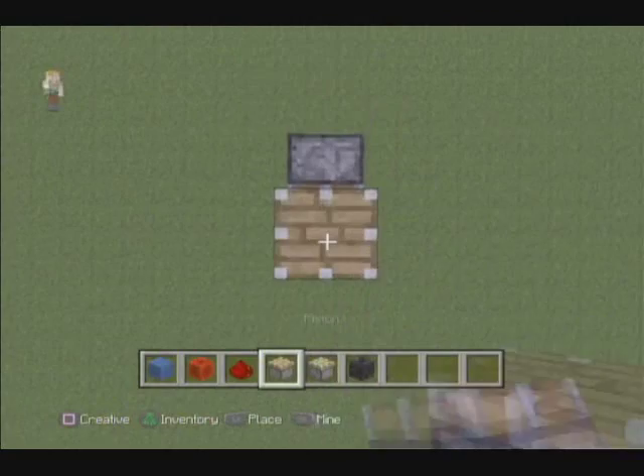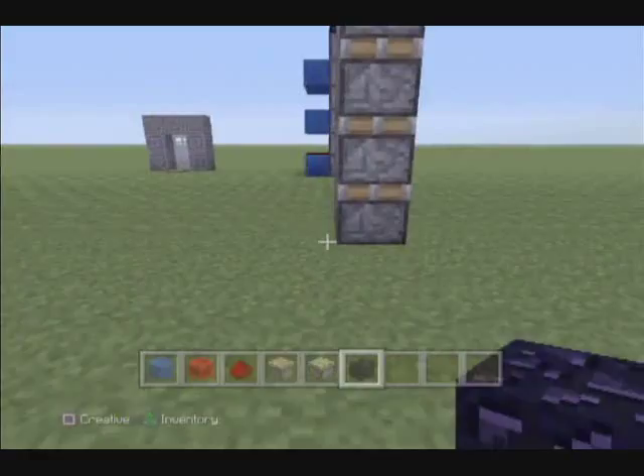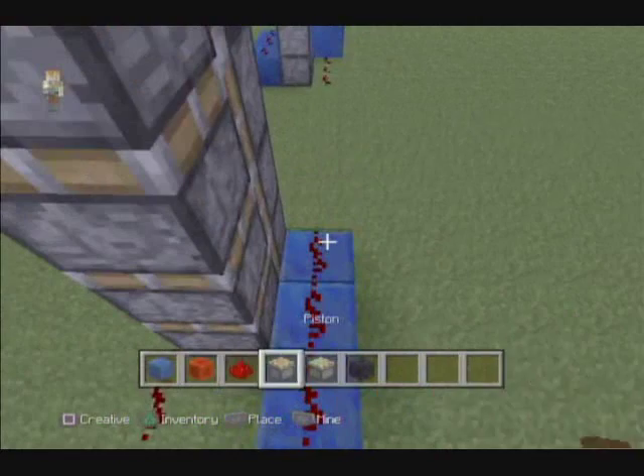Then you put the obsidian or other block on top. And then you'll need to put redstone here, here, and here. Then do the same thing on the other side. Keep going up until you've got basically an entire redstone system. Redstone everywhere.